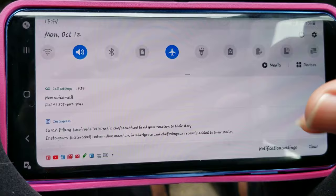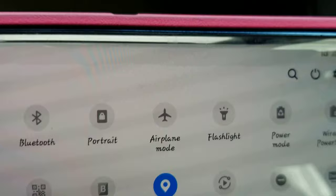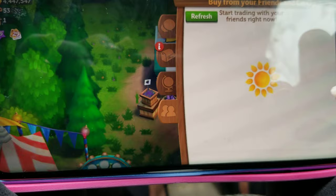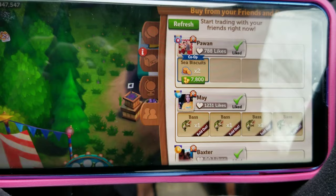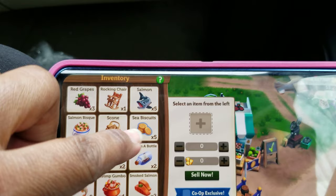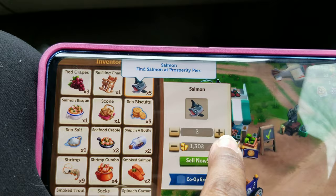I'm gonna scroll back up and turn my airplane mode back on so you can see my net is off. It came back on, and the Seabiscuit is still there. If I go back into my inventory and scroll down, I now have five Seabiscuits. So let me sell two of my salmons to make more space.